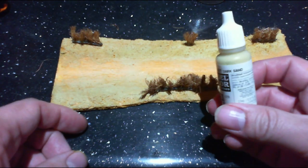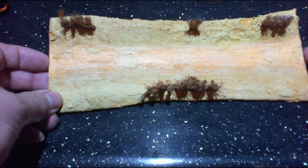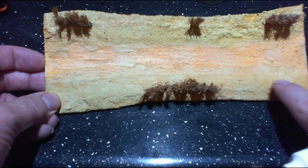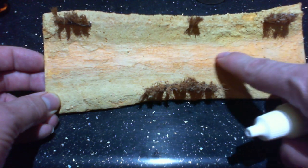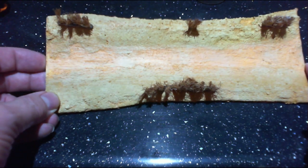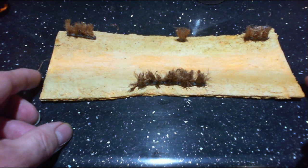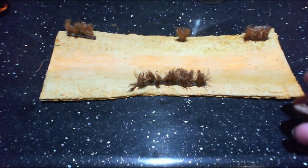The last thing I did was use this dark sand colour as a dry brush. I dry brushed it over the whole lot and it ties all the colours together — you can still see a bit of the yellow ochre here, and in the base you can still see a bit of that gamboge base coat.